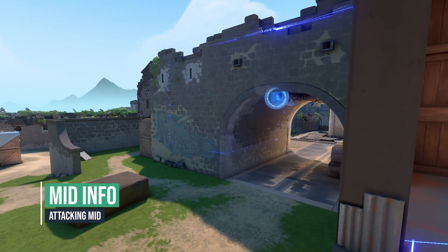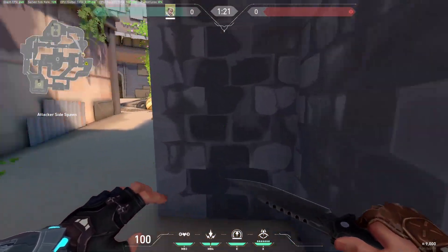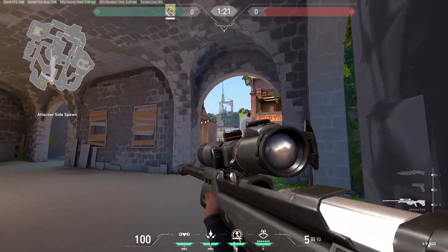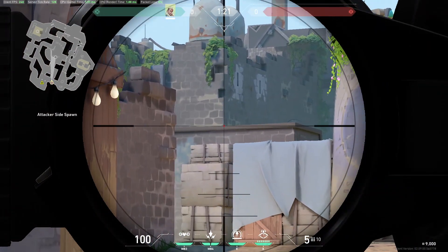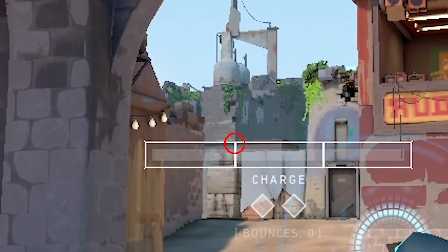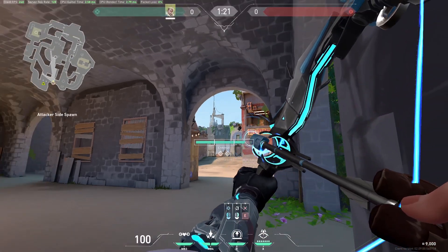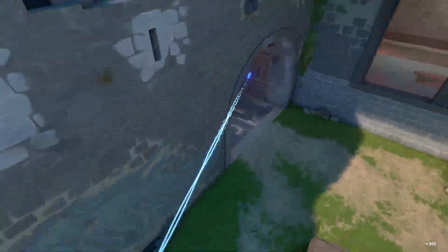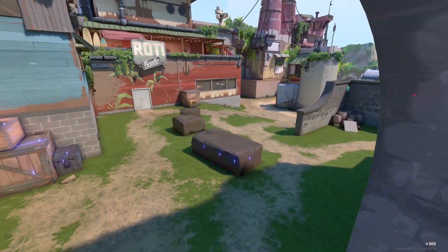Here's an early mid information arrow. Go in this corner, look at this building edge and put your left line inside charge bar under it like this. The recon will show if someone is holding or pushing mid and some of B side.